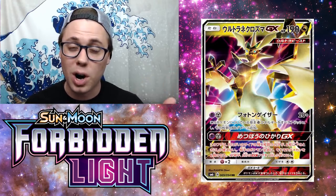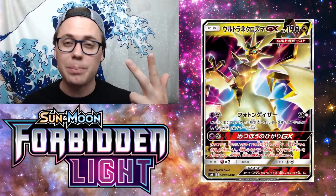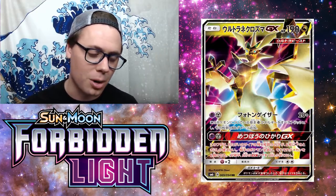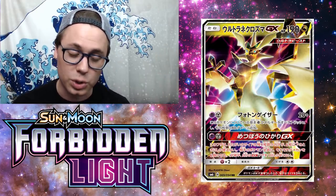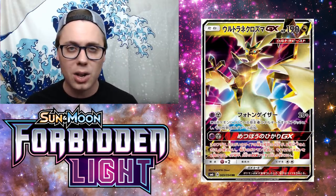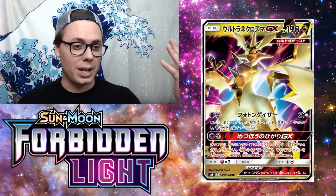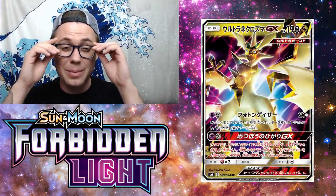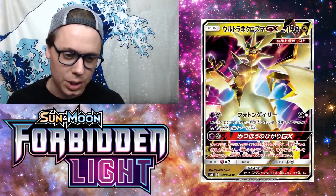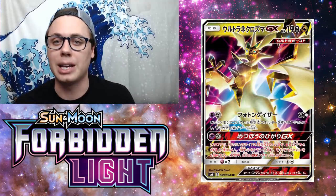Photon Geyser is the attack everyone's talking about. For a Psychic and a Metal, it does 20 plus 80 more damage for each basic Psychic Energy you discard from this Pokemon. With a Metal and 2 Psychic Energy attached, you discard the 2 Psychic and do 180 damage — with a Choice Band, that's 210, easily knocking out Zoroark GX, Buzzwole GX, Golisopod, Lucario GX, Lycanroc GX. With 3 Psychic Energy discarded, you're doing 260 damage — an insane amount.